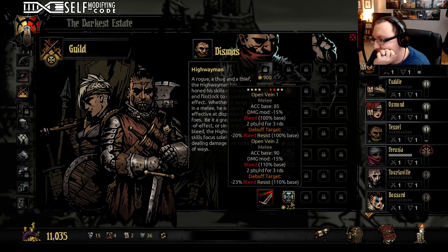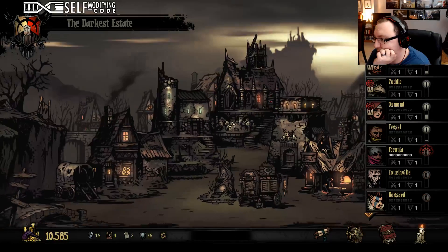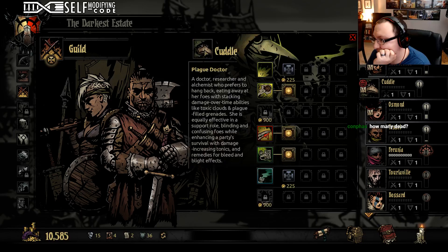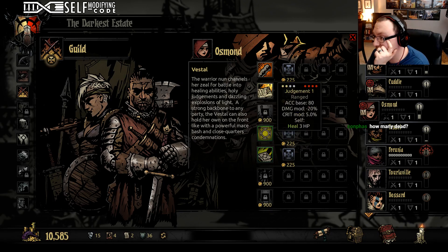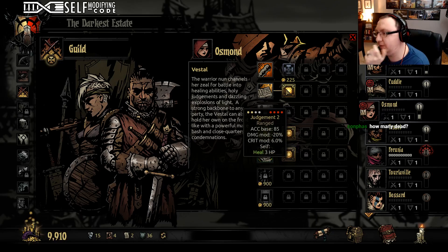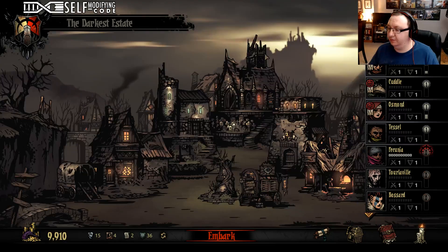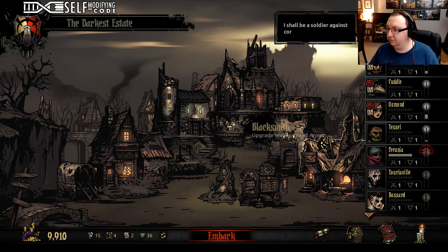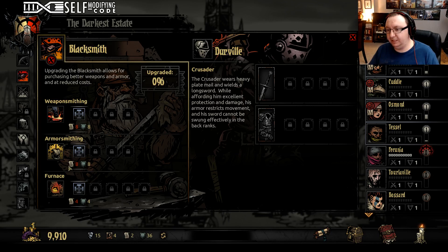Let's get Dismas in there — we'll upgrade his bullet, update his bleed, and his grape shot. So we're sinking money into these characters. I usually only upgrade the heals. Let's go to the blacksmith. Man, we need more deeds. Six for two — that's pretty brutal. I think we're just going to have to hold off on it.